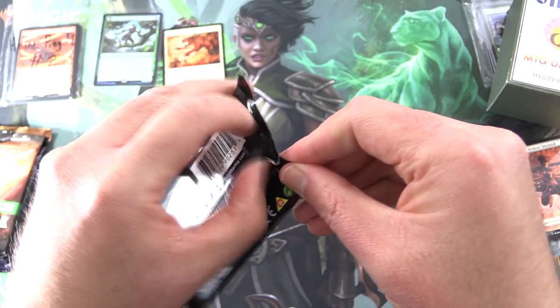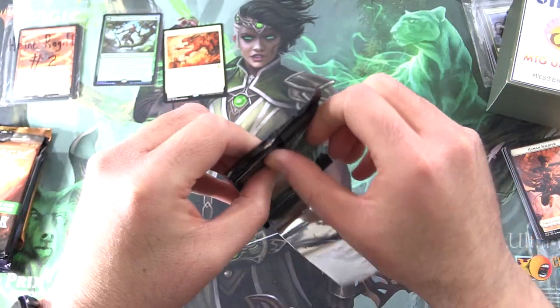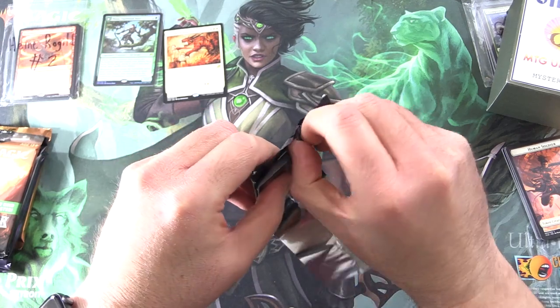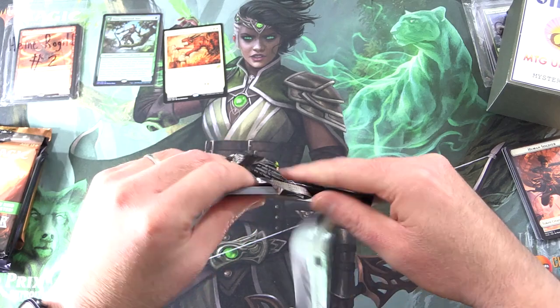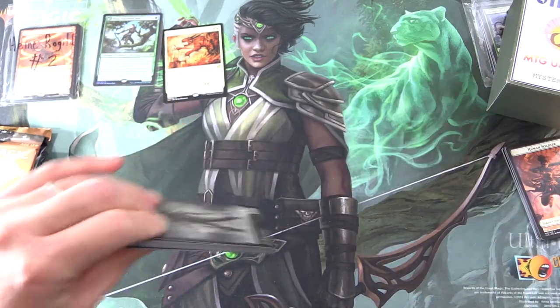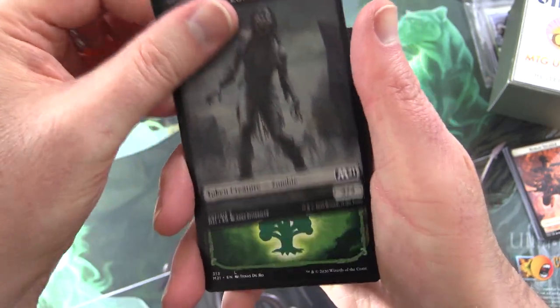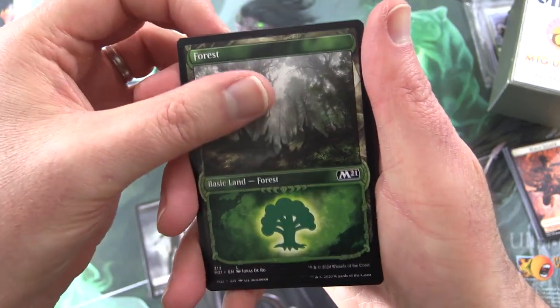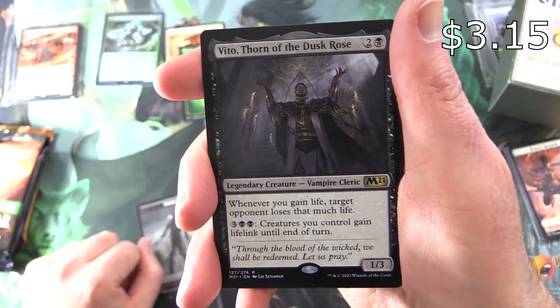Moving on to Core 2021. Let's see if I can get the pack open — that is the primary challenge here when you're the owner of a pair of Muppet Hands. This thing does not want to let go. We have a Zombie token and a very nice forest — I'll chuck that in as well. And it's Vito, Thorn of the Dusk Rose.